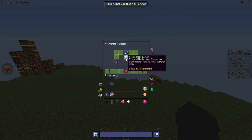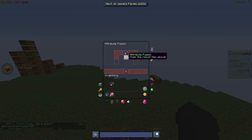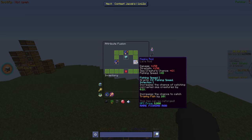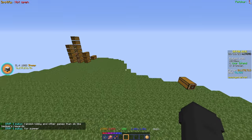It doesn't seem to cost anything — I expected it to cost coins or essence, but it appears to be free. So we do that, and applying the second fishing speed rod upgrades it to Fishing Speed 2. Now we have Fishing Speed 2 and Trophy Hunter 2 on the rod.